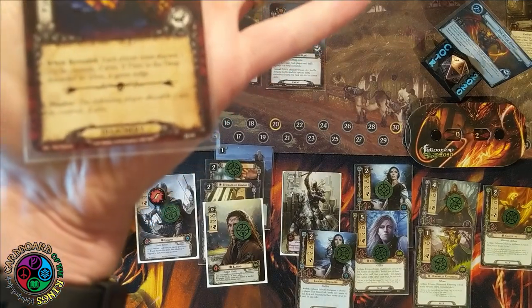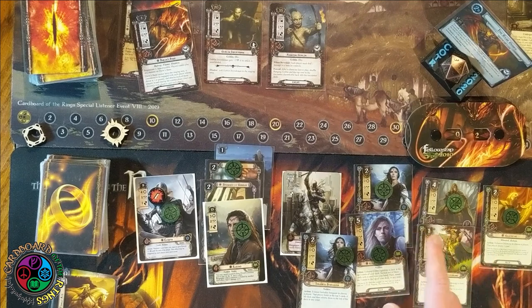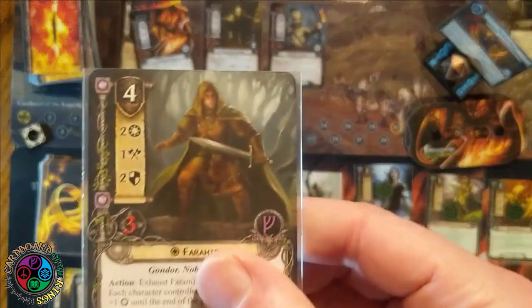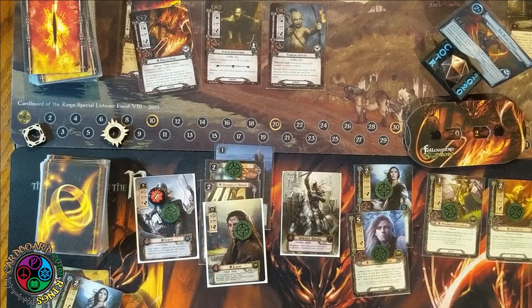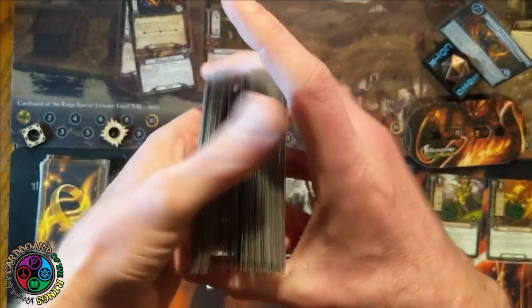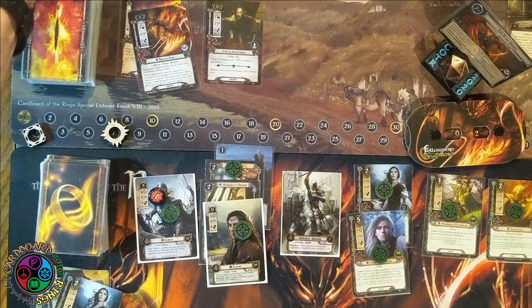The shadow card says discard an ally — crap. If I'd known, I would have put the Gondorian Spearman into play because I can't lose both Stargazers. I'll discard Faramir since he only attacks for one. When Faramir left play I need to shuffle that goblin back into the deck. Since shadow cards don't get discarded until end of combat phase, I don't need to shuffle in any additional cards. Discard the shadow and we go on to the next round.